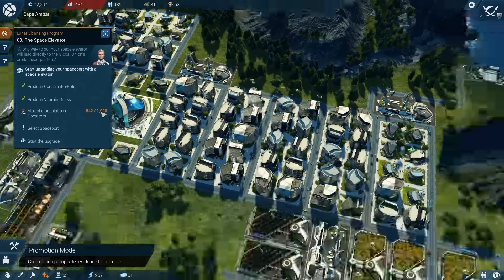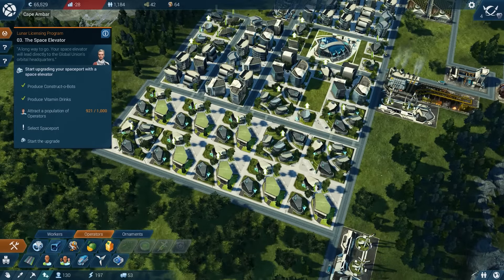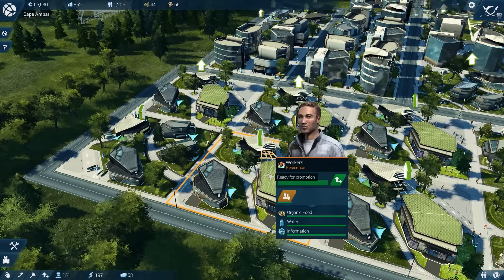We just need 1,000 operators. Super residence park going in - so many new housing structures. One complaint I do have: I don't mind the fact that I'm building tons and tons of the same building, but I do mind that they're literally identical models. I don't mind that these are all the same residents, but I mind that they're literally identical models.